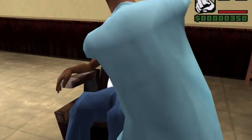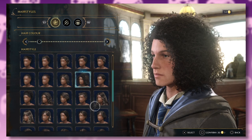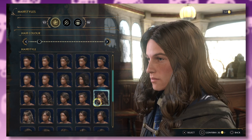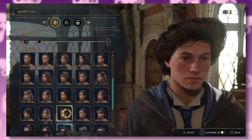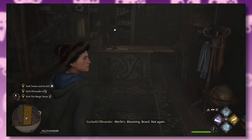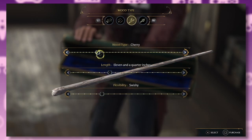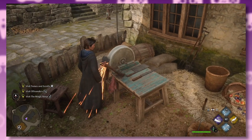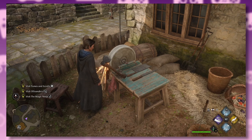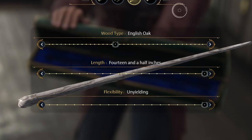It's a pretty decent selection — we've got Fabio, an MMA fighter, a Karen — but I think I'm going to rock the evil stepmother from Cinderella look for a bit. Ollivander has a branch here too, and you can make your own wand. Do these sliders actually do anything? Because I'd rather have that enchanted axe I saw down the street. Anyway — get a load of my 14 and a half inch unyielding English oak.